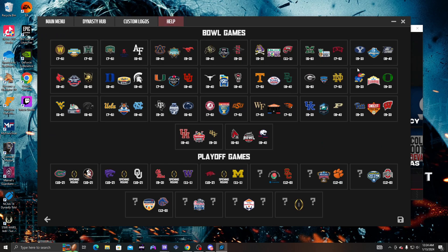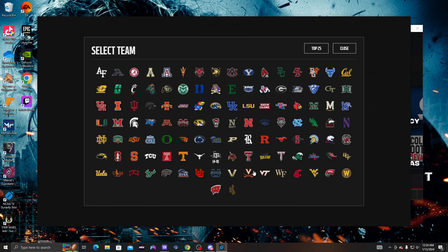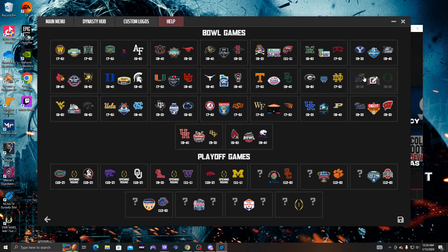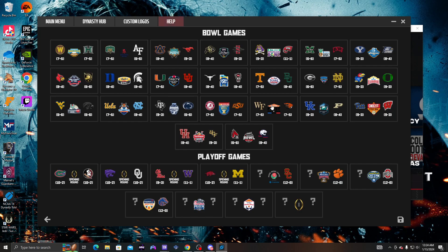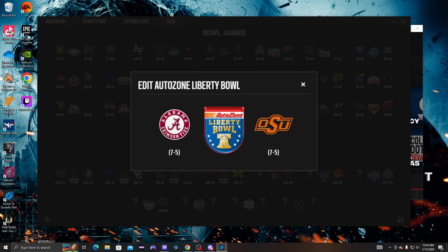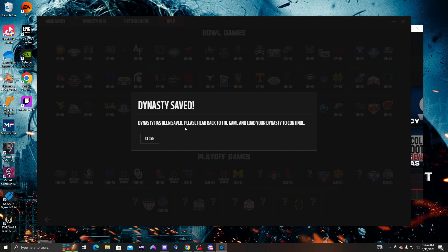After the bracket is set up you can't change it, but when you get to the bowl games you can edit those matchups and put in whatever teams you'd like. For example, Washington versus Hawaii — you could swap in a different team. You can also see the other bowls. Once you're done editing, save it. The tool will say 'Dynasty has been saved, please head back to the game and load your dynasty to continue.'